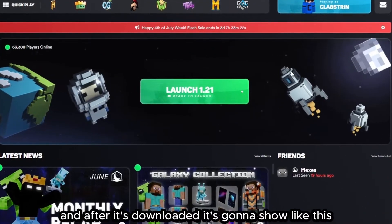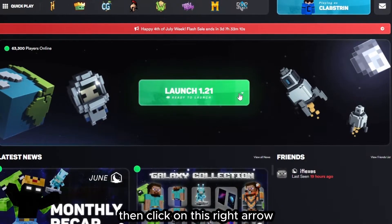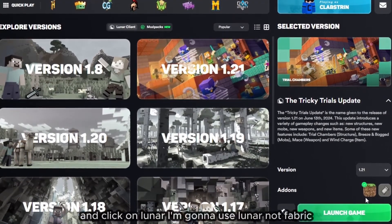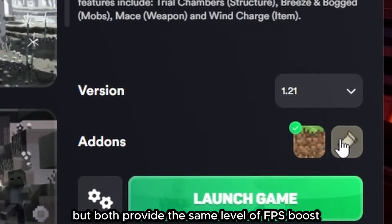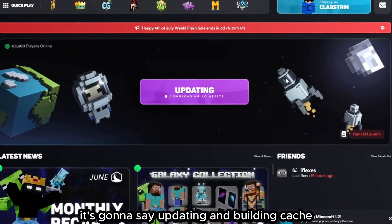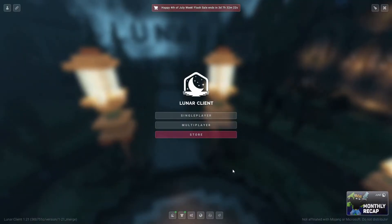Click 'I Agree', close your browser if you want, and it's going to download the package for you. After it's downloaded it's going to look like this. Click on Launch 1.21, or if it doesn't show up click the right arrow and select 1.21. I'm going to use Lunar, not Fabric — you can choose whatever you want, but both provide the same level of FPS boost. Launch your game and it will update and build cache before launching.